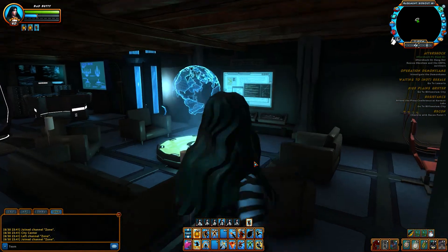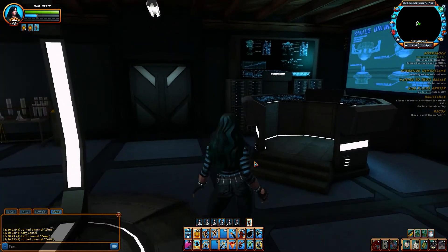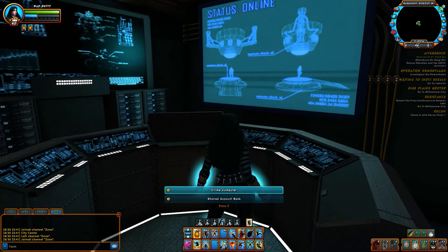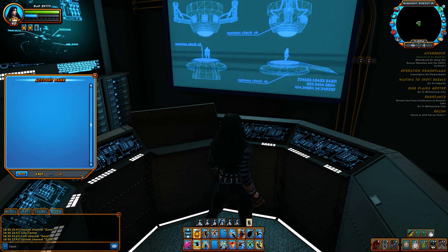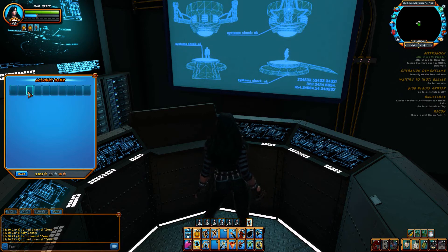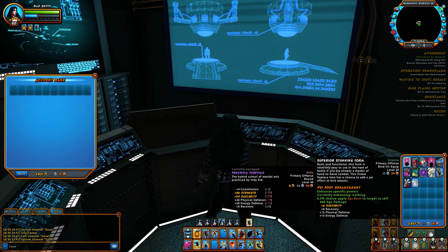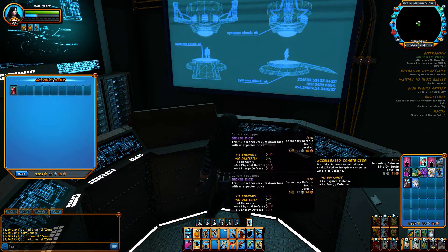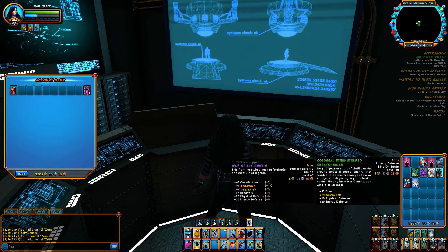Hey! Some new account banks I found in my hideout. I didn't have to buy it so I guess it just naturally comes with your hideout. Look, go to your crime computer and I got a shared account bank. You have ten slots and you can put your goodies in there, like this really neat bag, and then I can log in my other guy and he can take all this awesome treasure out of there.